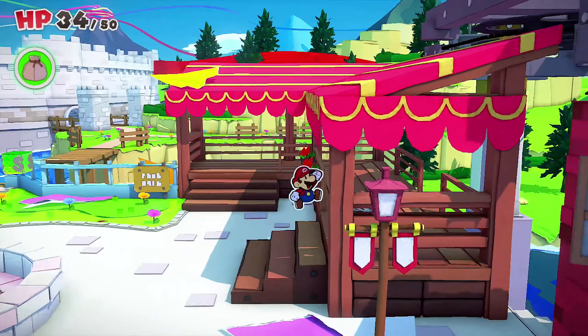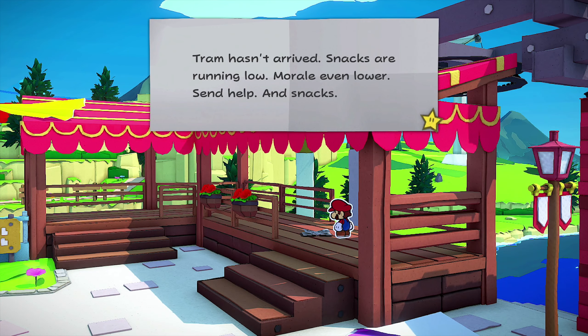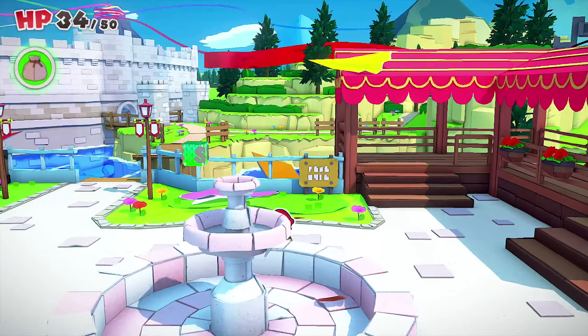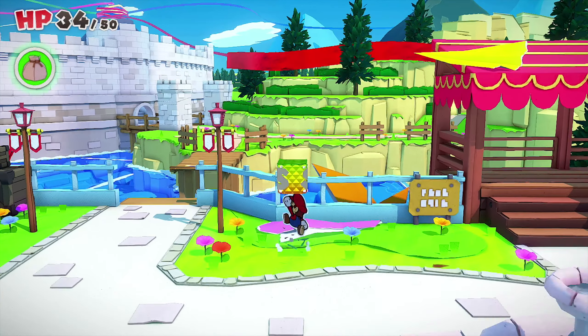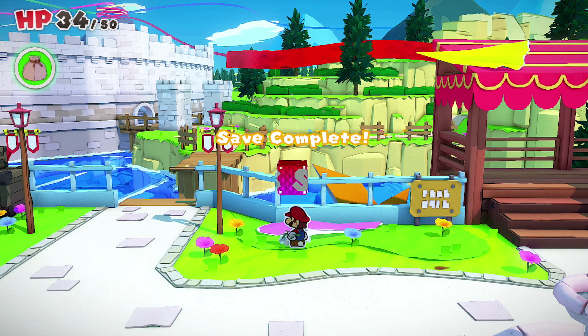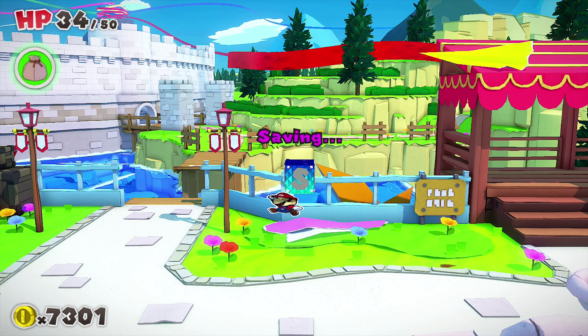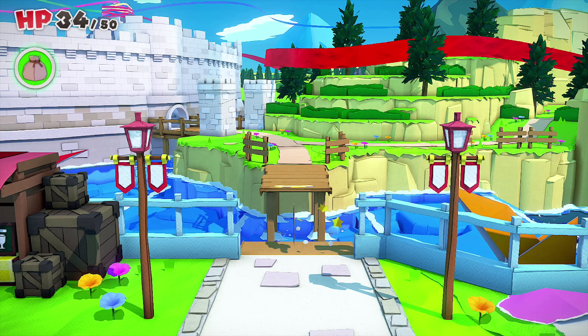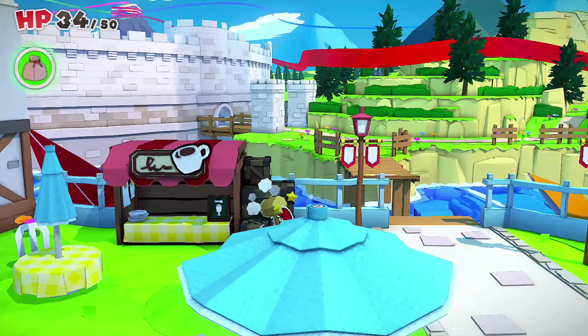We got full confetti finally! The tram note says: 'Tram hasn't arrived, snacks are running low, morale is even lower — send help and snacks.' I guess we can't go that direction either. Let me hit the save block just in case the game crashes.